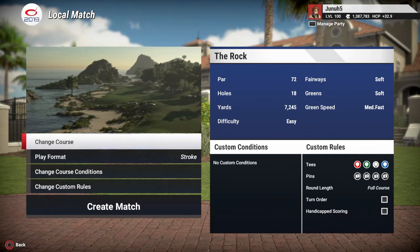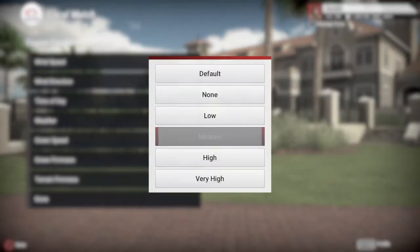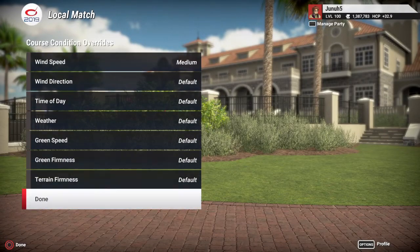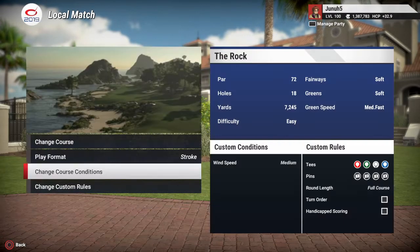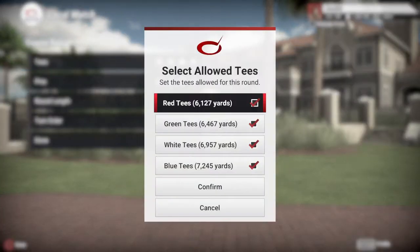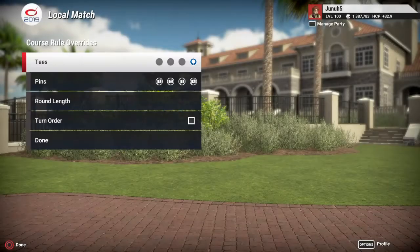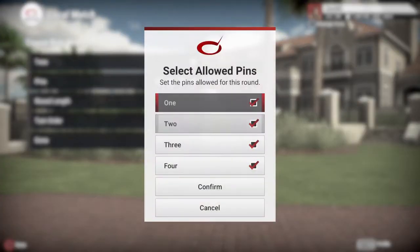Fairways are soft, greens are soft. We're going to add a little medium wind. We'll choose our tees — we'll take the long tees. Blue tees are 72.45, and pin set one.